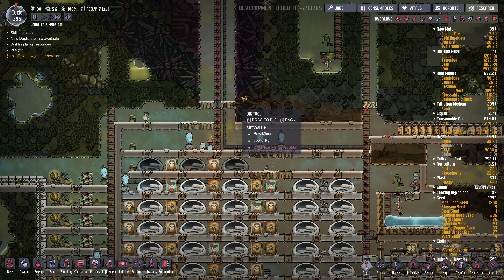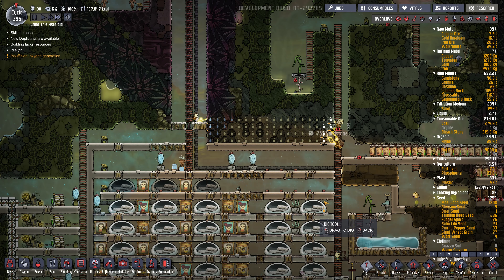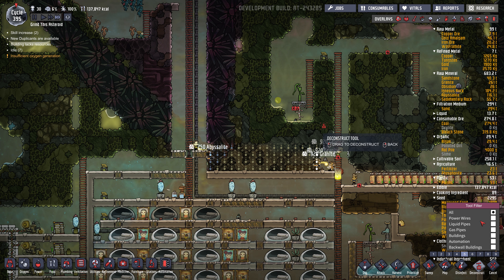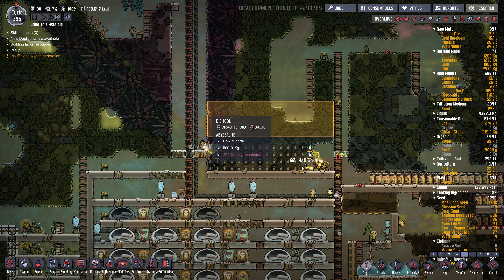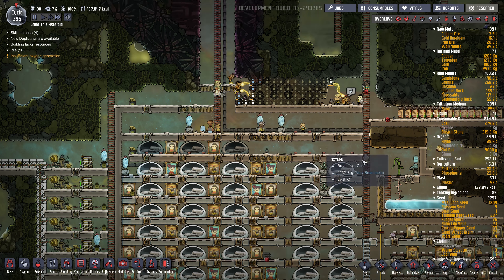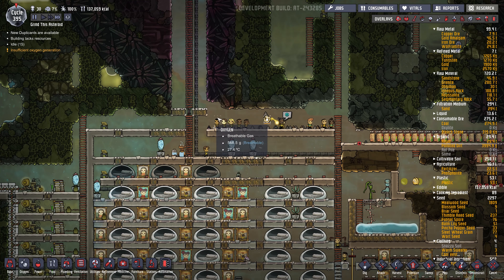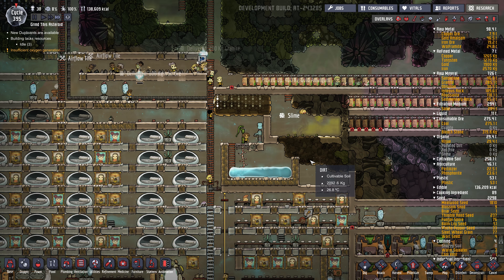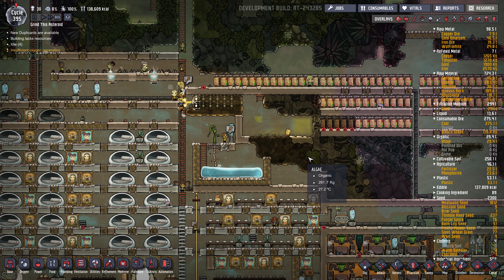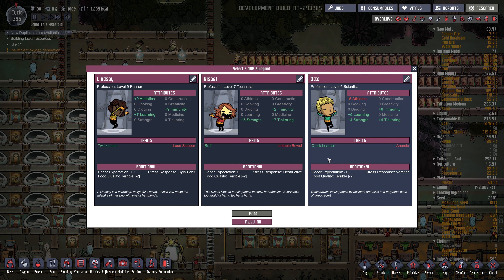I'll probably just start up here, even though these are airlocked areas. I'll probably continue to do my levels two high, except for the odd three-high just so we can fit some wheeze warts in here and there. We're going to have to let this puffet out eventually because he's kind of in the way. We got new dupes — I'm going to try to get to 40 dupes in this episode.